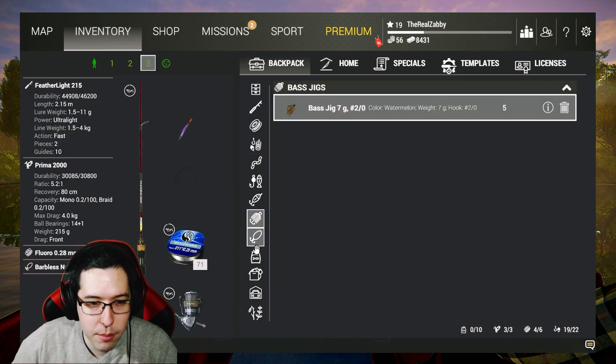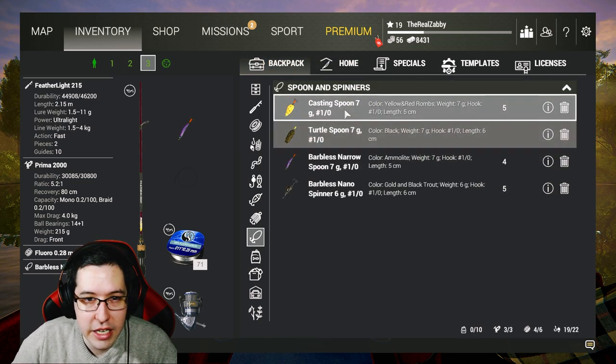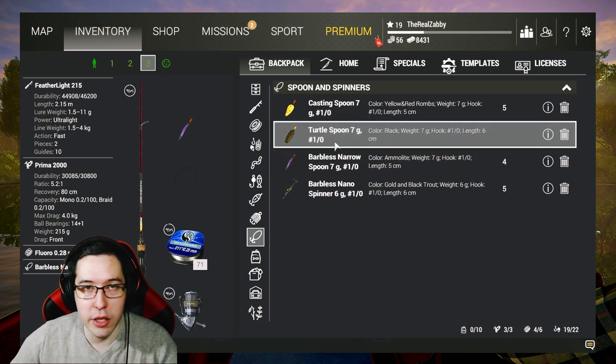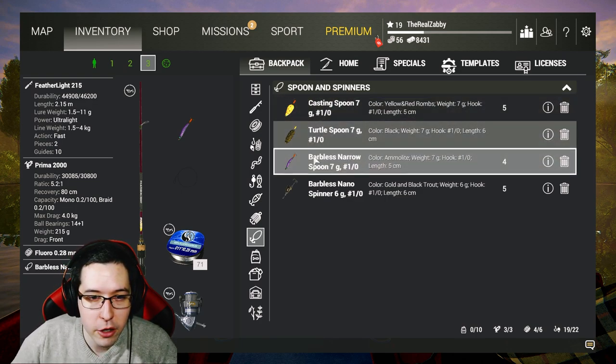I am bringing a casting spoon this time — I got rid of that other spinner we didn't need. I'm also keeping the turtle spoon because we're going to Falcon Lake and it's going to be very handy here. If you don't have it, you can always go to Rocky and grab it, but the turtle spoon is going to be very good here.